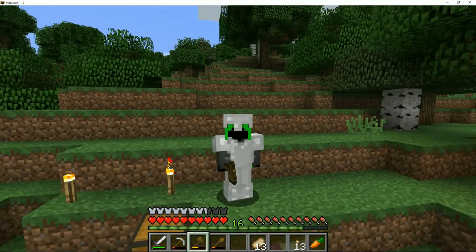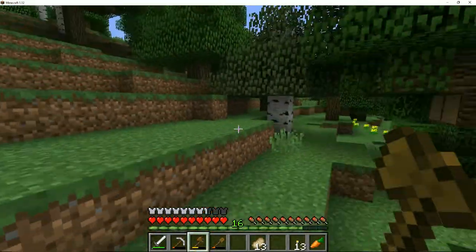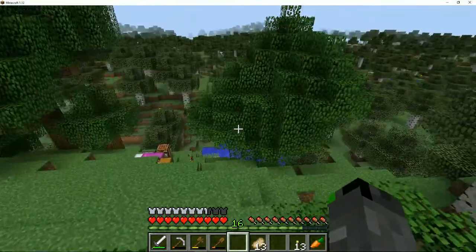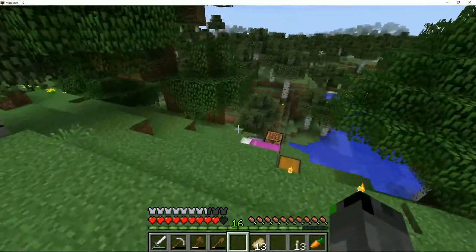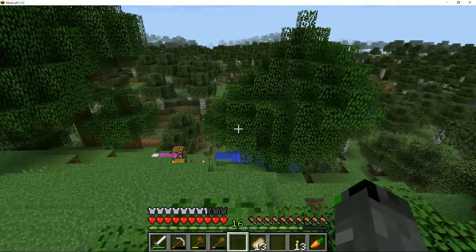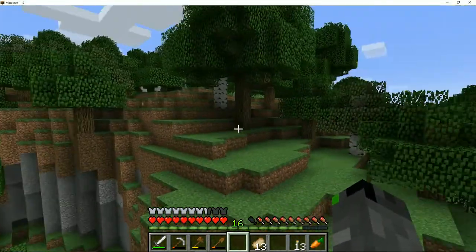Hello everybody and welcome back to 1.12 Minecraft! Today I'm going to be working on building a house. I was going to try and do what we did in the last series with a floating island, but we don't have very many places with flat ground, so it's going to be hard. Instead we're just going to make a house, and maybe later on I might try to figure out how to do that. I think the best place to start building is probably going to be up here.